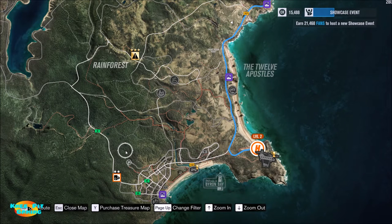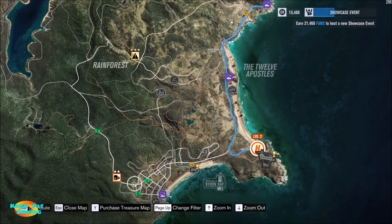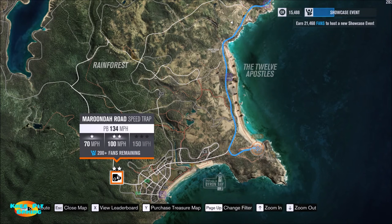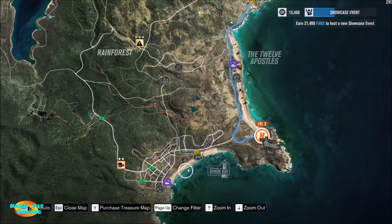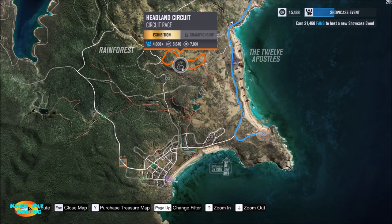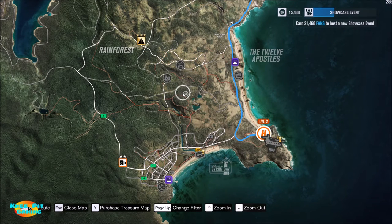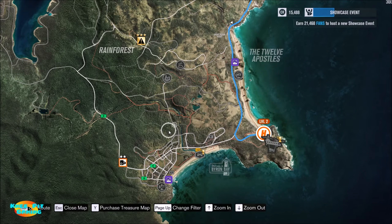Across the map you'll see several things. There are speed traps — basically a speed camera where you drive by as fast as you can. It registers your speed, and the faster you go, the more credits and XP you earn. You can also see races on the map — the ones in gray are ones I've already done, but you can definitely go back to them. There are also PR stunts to gain fans as well as XP and credits.